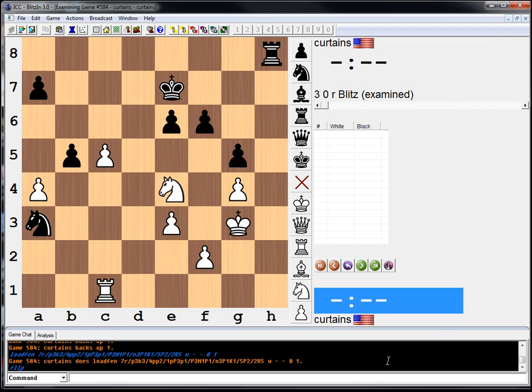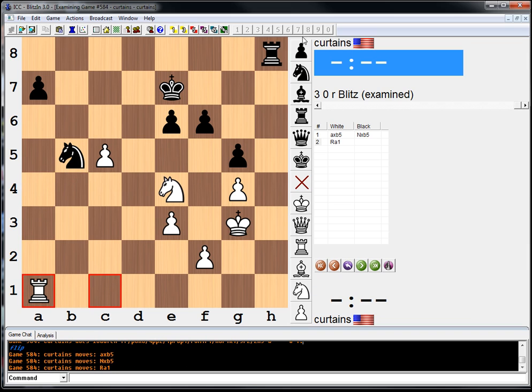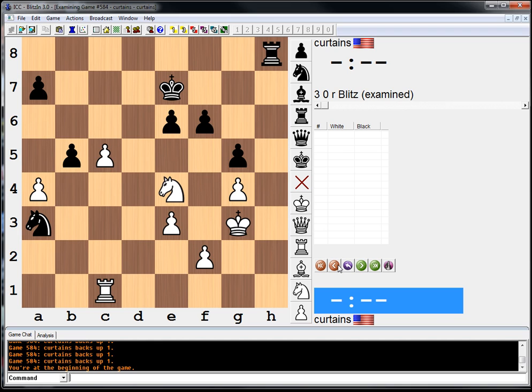He can just make a little blockade there. He takes with the knight — demonstration time. He takes, we take, rook a1, rook b8 or something. I mean, he's worse. But can we make anything happen? That's certainly the move I would lean towards playing here.